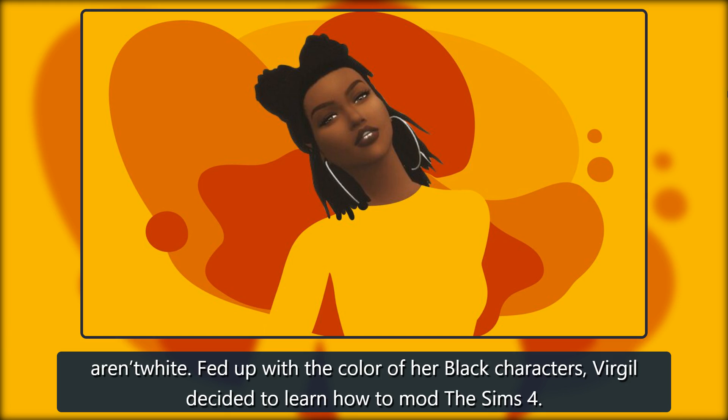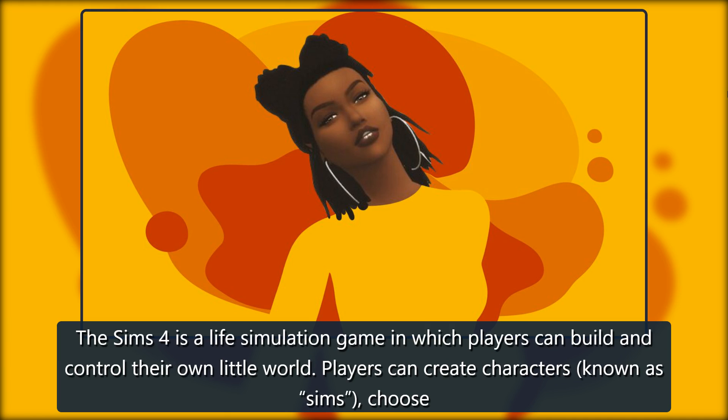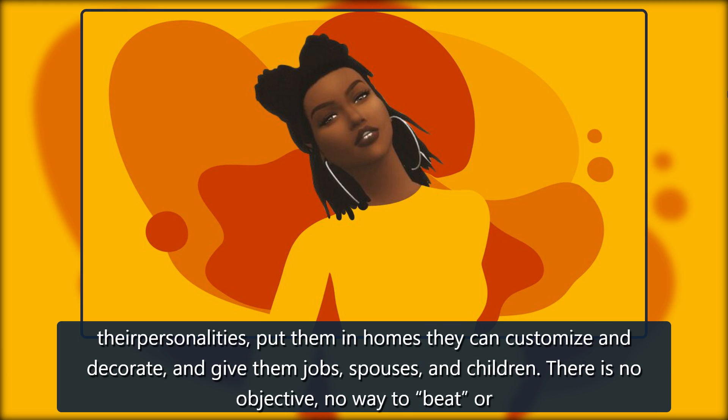Fed up with the color of her black characters, Virgil decided to learn how to mod The Sims 4. The Sims 4 is a life simulation game in which players can build and control their own little world. Players can create characters, known as Sims, choose their personalities, put them in homes they can customize and decorate.